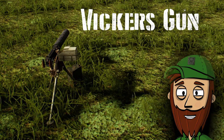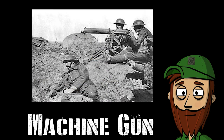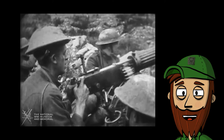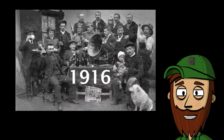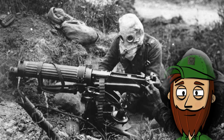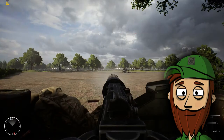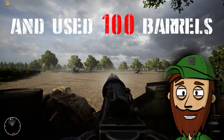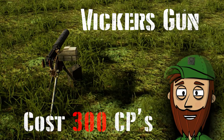2. The Vickers Machine Gun, or Vickers Gun, is a name primarily used to refer to the water-cooled .303 British, 7.7mm machine gun. The weapon was known for its durability and dependability. In the book Weapons and War Machines, Ian V. Hogg relates an action in August 1916, in which the British 100th Company of the Machine Gun Corps fired their 10 Vickers guns for 12 hours straight, shot over a million rounds, and used 100 barrels, but never had a single failure. The cost for the Vickers gun is 300 CPs.